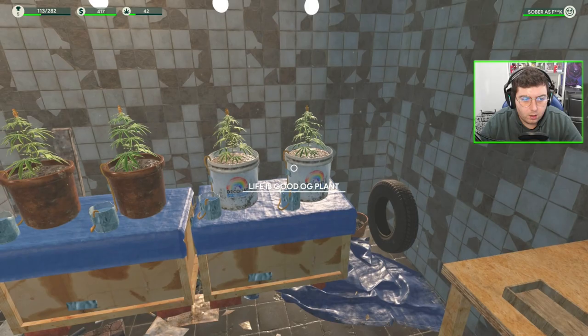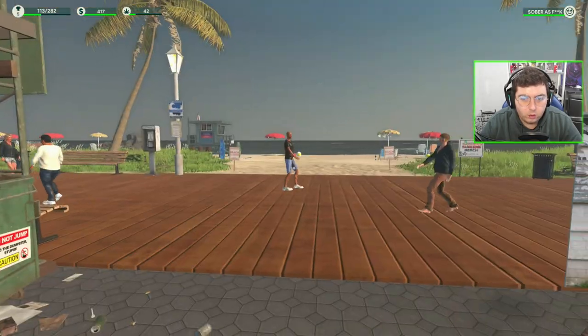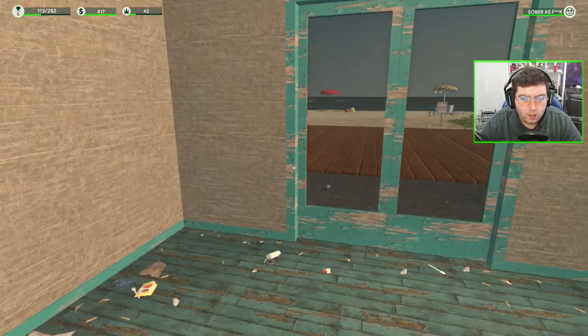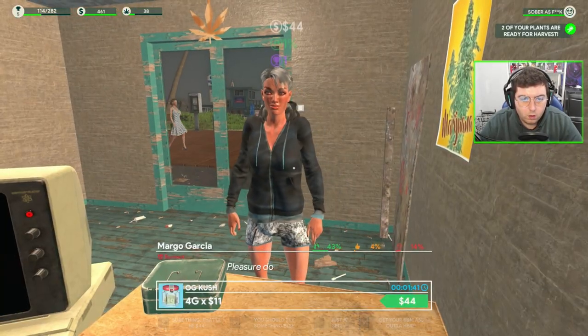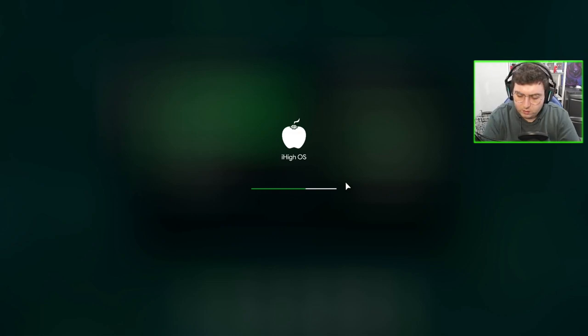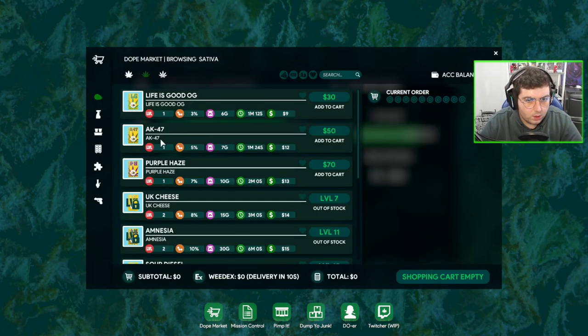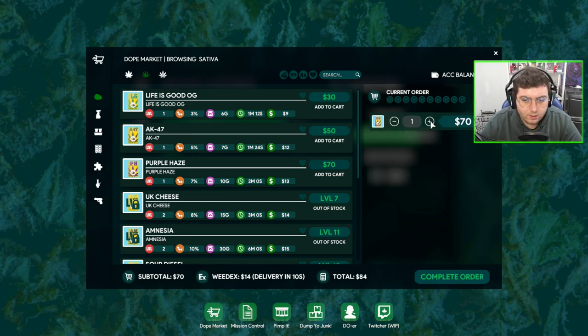We're on $400 now, looking sweet. Any joints to give out? No, we're completely out. Another customer heading in — lovely. Let's check what we want to do next. We are almost at the shipment goal. We're going to stock up on something — let's think about this.